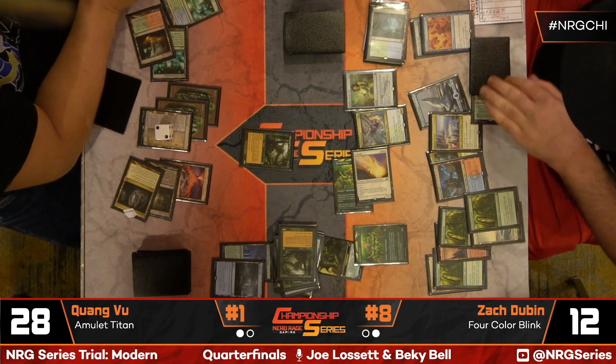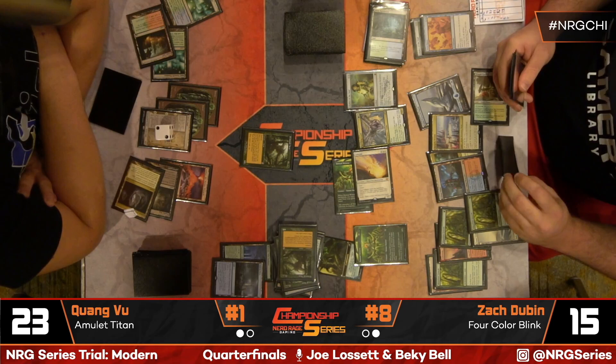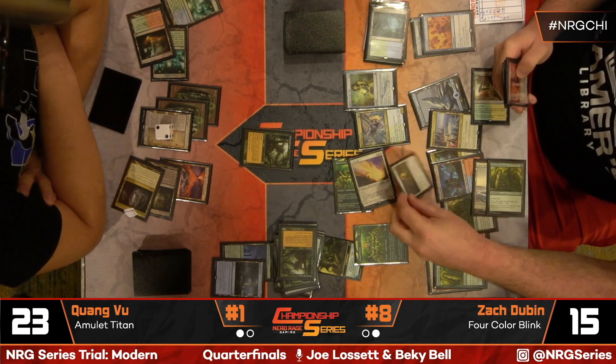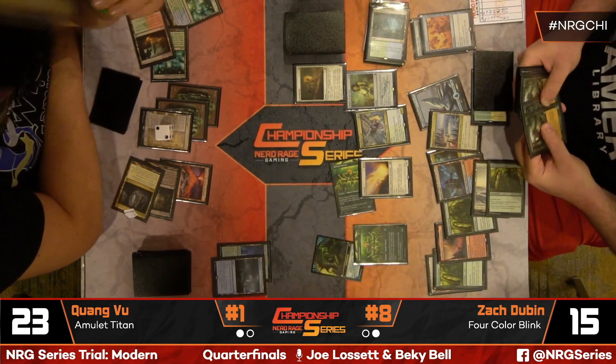Fury is in hand — if Eternal Witness were somehow blocked, Fury could take out Primeval Titan. This is Due Vu's third Primeval Titan now gone, and that's really the route to victory for this Amulet Titan deck. With Valakit and other pieces, the commentary sets up for the conclusion — Zach Dubin in strong command of this game three as coverage ends for the evening.